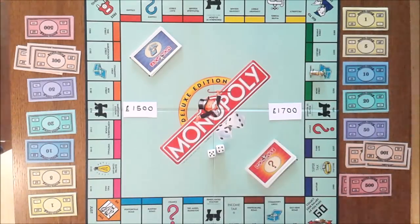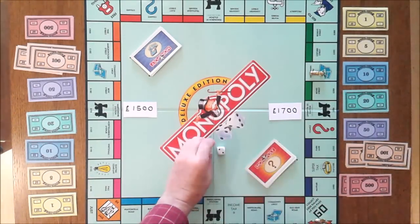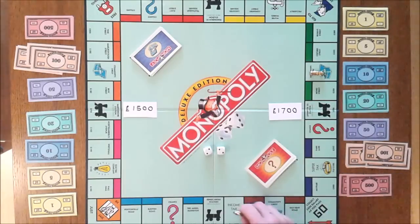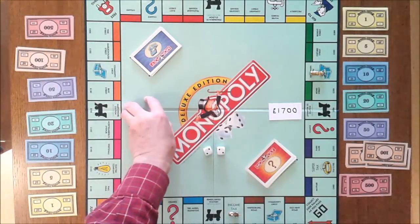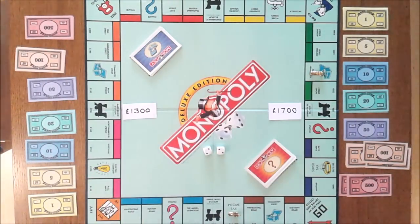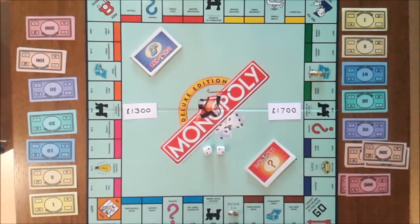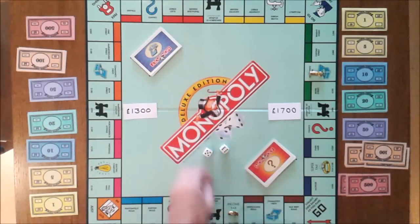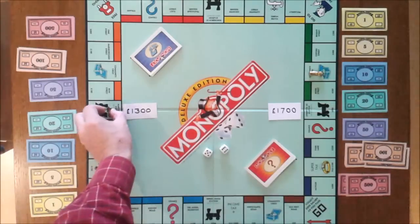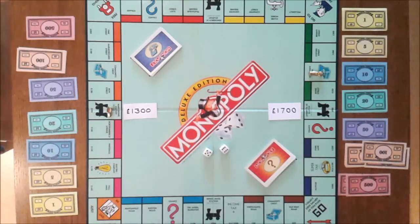Now on to Boot's first go. They throw a double two and end up on Income Tax, having to pay £200 to the bank, leaving them with only £1,300. Because they have a double, they take another go and roll an 11, which takes them to Marylebone Station, which they decide not to buy.